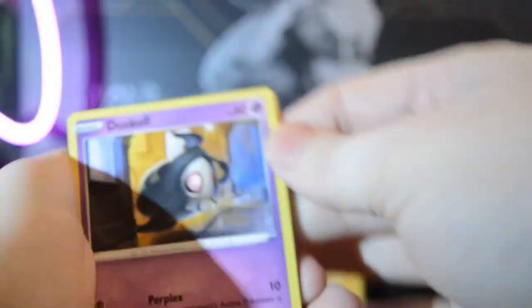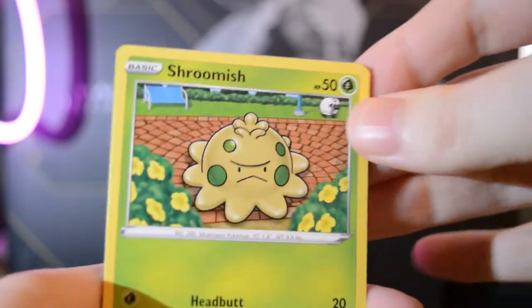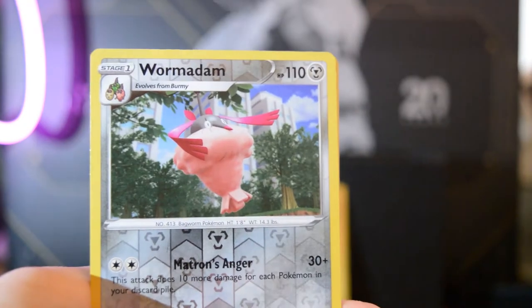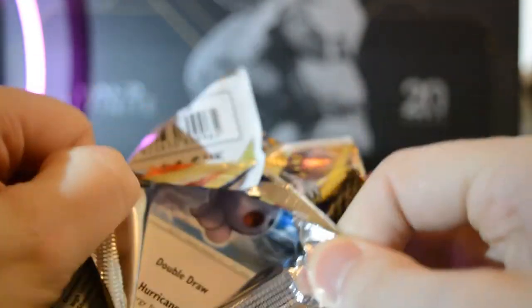Get rid of the code card. Alright, let's see — Dusknoir, can you bring me some good fortune or are you just gonna scare it all away because you're a ghost? Shroomish, Piplup, Trapinch, Wormadam is the reverse. Frankly, my dear, I don't give a Wormadam about you. I care about this alt art — no, it's just a Grimesal. Oh well. The gold pull was really nice, but I want more because I'm greedy.